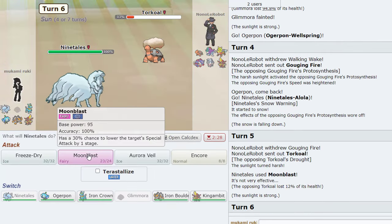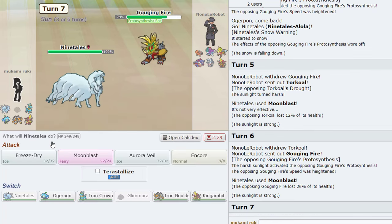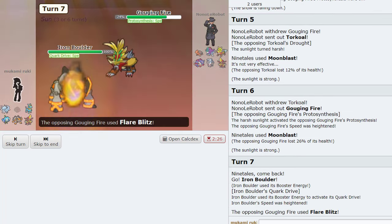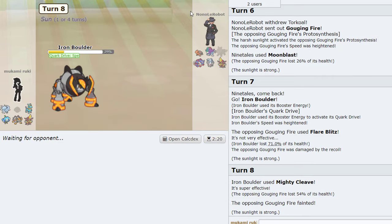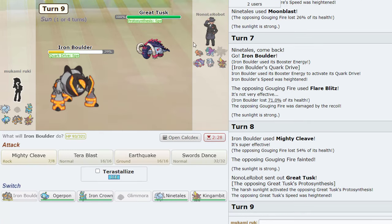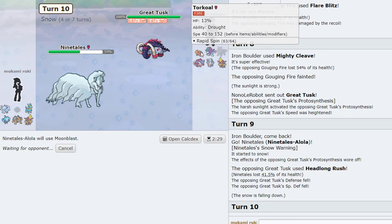It might be a roll — let's see if it's a roll. He's banded now, so something dies. I think probably Iron Boulder — I don't know how good it is in this game. That is so much damage. Flare Blitz! Either way we just Mighty Cleave — wow, he let me kill it for some reason. Not complaining.